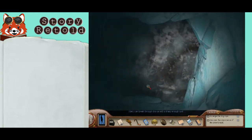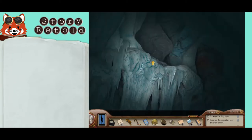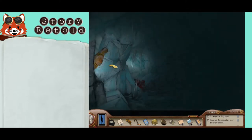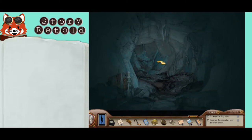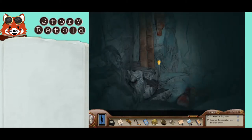I bet I can break through this ice with a sharp enough tool. After breaking the wall, go forward five times. There will be a split in the path, but don't turn. Go forward six times. When you see the ladders going up and down, choose the ladder to go up.